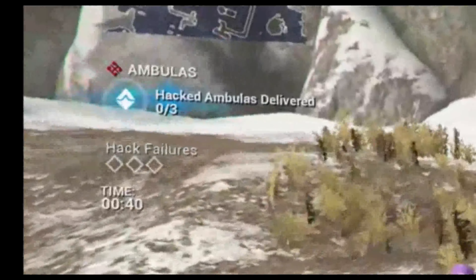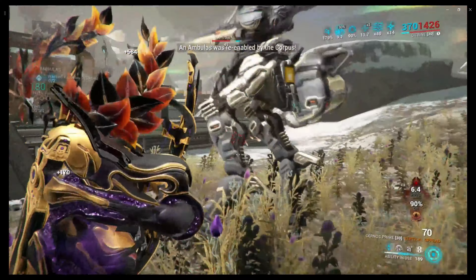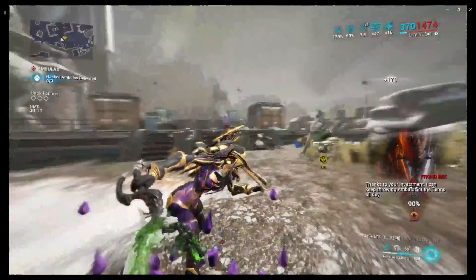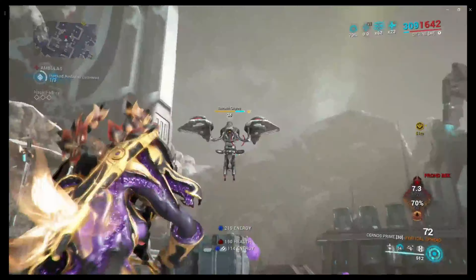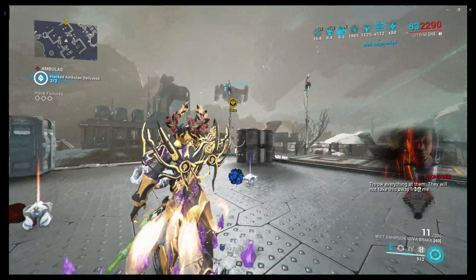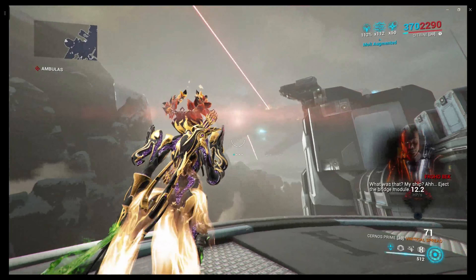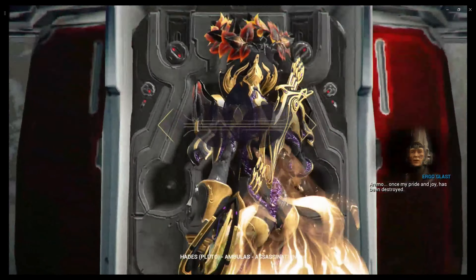You actually want to make sure that you have at least three hacks delivered - and that's what happens when you don't secure it. Now we just wash, rinse and repeat. Once you have delivered successfully three hacked Ambuluses, you can just watch the fireworks. And look at that, we're done - on to the next one.